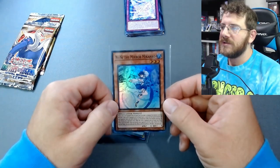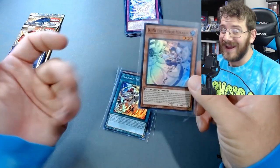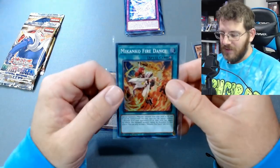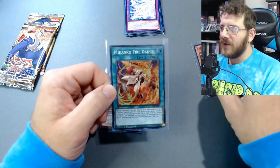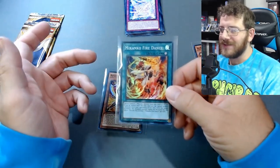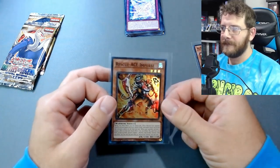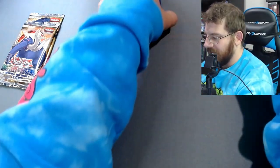Let's do a little review. NeNe the Mirror Makanko — beautiful card, I love blue, you can see it on my chair and my outfit. Some nice blues and whites there. Makanko Fire Dance — also another gorgeous one. Are they the Makanko Sisters maybe? Or is Makanko a tribe or something like that? Not sure what that is since I'm not familiar with the lore. And then Rescue Ace Impulse — sick card. So those were our holos for Amazing Defenders.